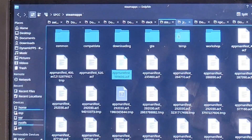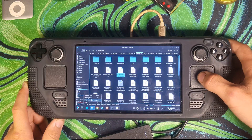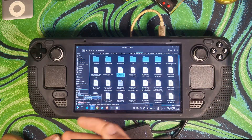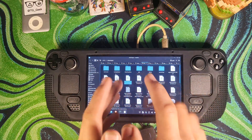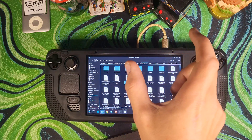Take this file and just move it anywhere on your USB drive. I'm going to move it onto the root of the drive, not in a folder, just move it onto your USB drive so that you'll have it for later. Basically, the point of this file is that if it's on your computer, it'll make the game appear in your Steam library.